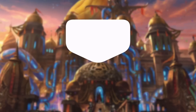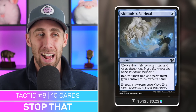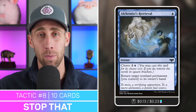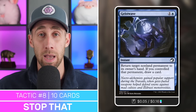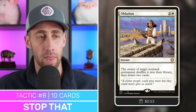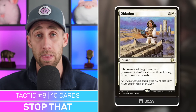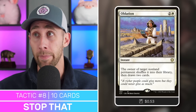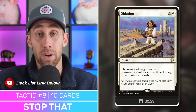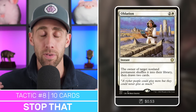We've got a lot of great ways to deal with opponents' things, and an entire tactic about that. So let's move on to tactic number eight: Stop That. First, Alchemist's Retrieval — a flexible spell. A single mana to bounce one of our own non-land permanents back to hand, great for saving something or getting our commander's ETB again. Or for two mana, bounce any opponent's non-land permanent. Next, Geistwave — two mana, but if we bounce one of our own things, we draw a card. Then Oblation — the owner of target non-land permanent shuffles it into their library, then draws two cards. This can basically get rid of anything for the rest of the game for our opponents. Or we can use it on our own things to save them — shuffle our secret commander back in, then use our tutors to get it back.